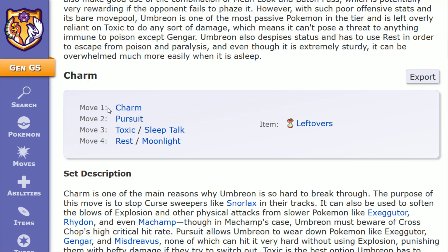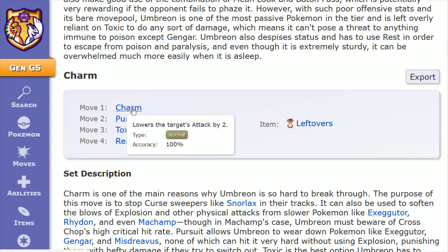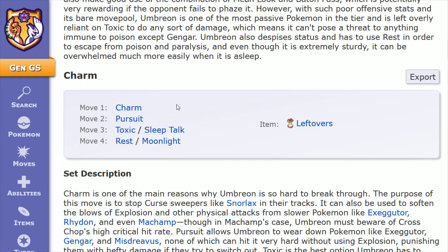Move number one is Charm, probably the trickiest move to get out of the ones I'm going to be going over. It needs to be obtained through breeding in the Gen 2 games — you have to have the Snubble line as the father knowing the move Charm to eventually get it over onto your Umbreon through breeding. What Charm does is it lowers the target's Attack by two stages, making your very tanky Umbreon even more difficult to deal with if you're going against an opponent using physical type attacks.